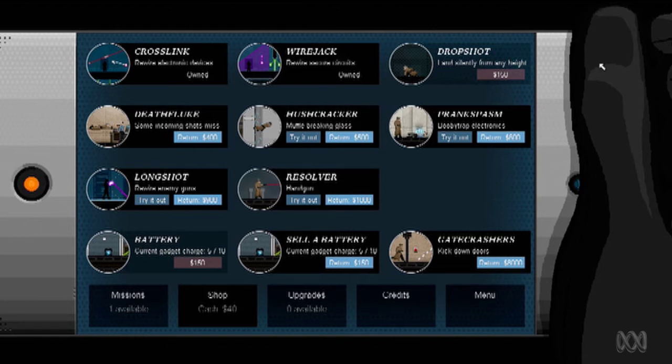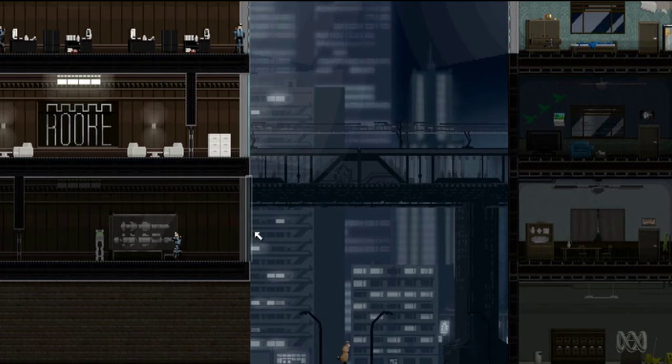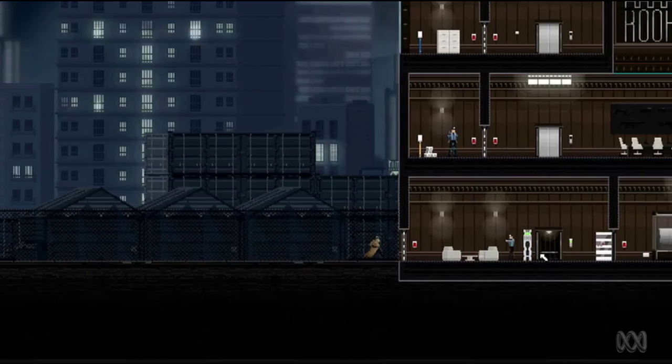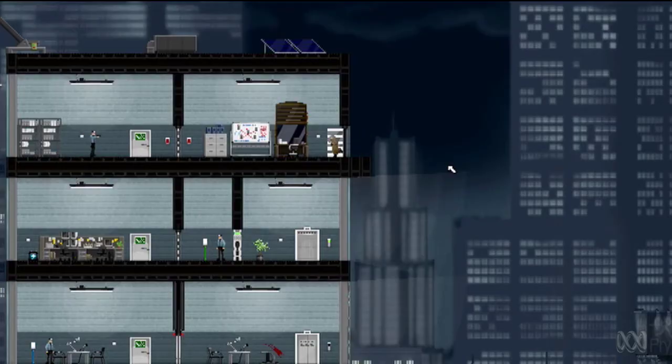It is a very short game, though, taking only about two hours to complete, although you will want to come back and try things a bit differently, especially because there's a whole range of upgrades and unlocks that dramatically change how you play. One lets you leap through glass windows stealthily, for example, while one you get right at the end of the game lets you just kick down all of the doors.